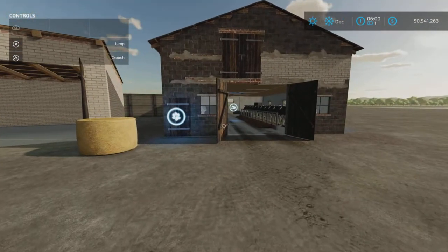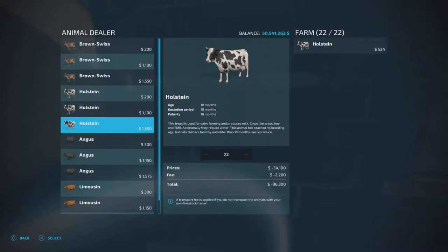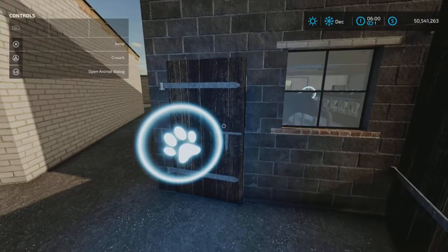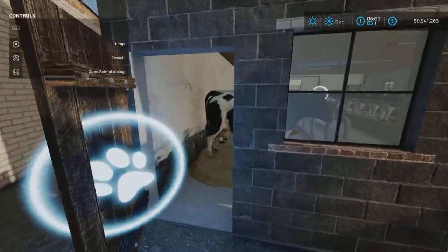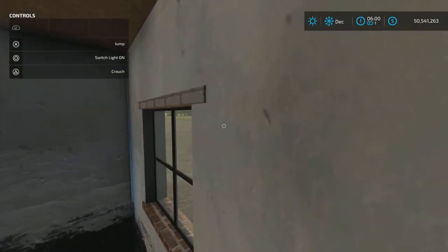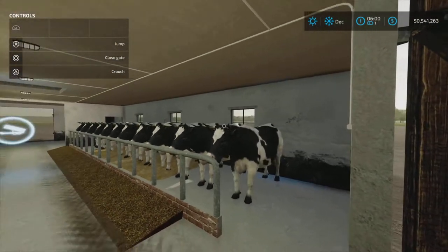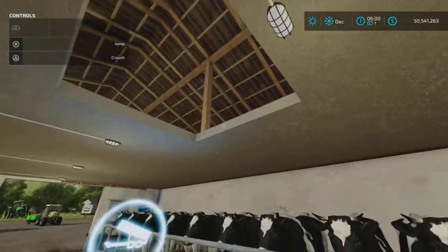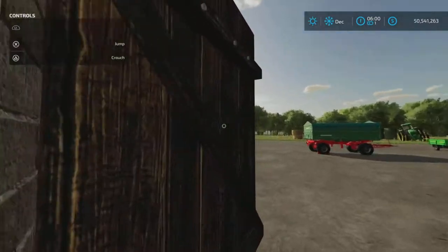Inside the barn, here's the animal dialogue — 22 cows. The gate opens so you can come in and pet the cows. There are light switches, and we also have a loft up top.